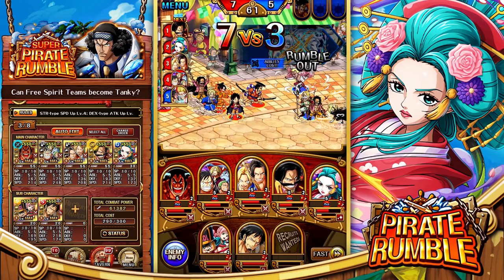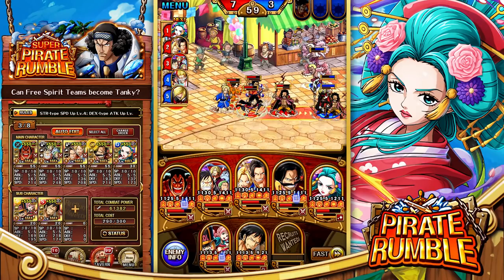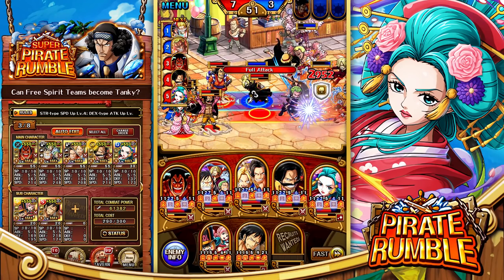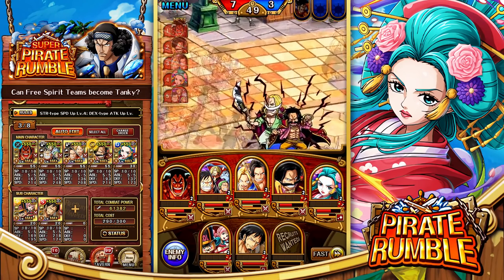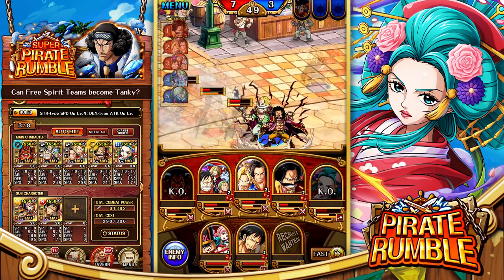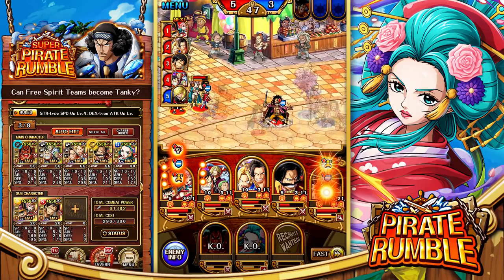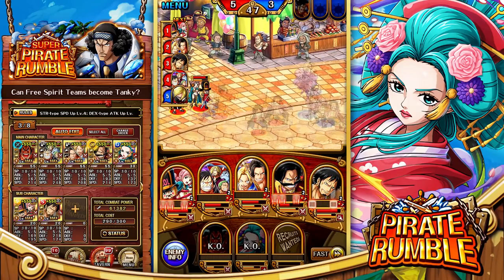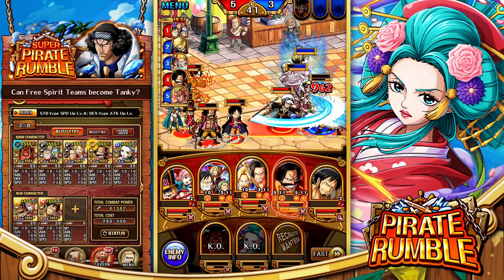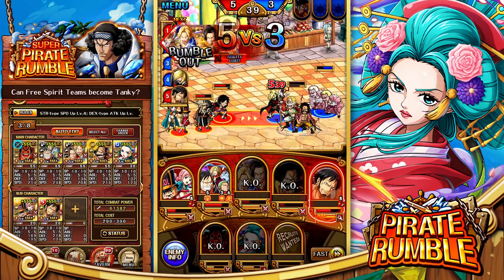Luffy goes off and Odin as well — so good! We didn't get the action bind on Roger and Newgate, but they're going to be an issue. Their special does 30% health cut with guaranteed two targets through defense — that's pretty bad. Let's see who they target.